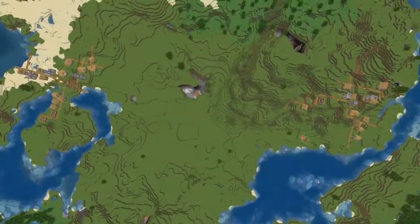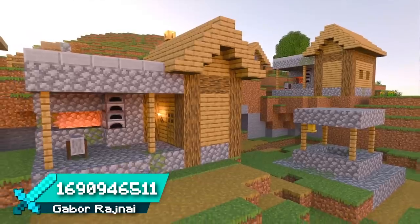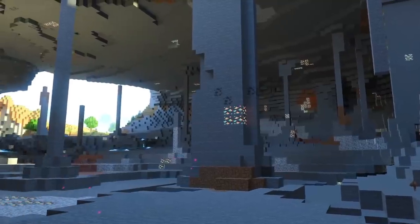Seed 20 spawns you next to two neighboring villages and plenty of flat plains — the perfect spawn for building and trading. One of the villages even has a giant nether portal. Under this village you'll find an exposed cave that could be a great place for your starter base.